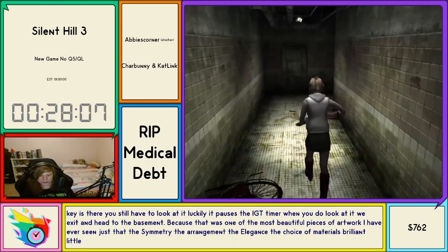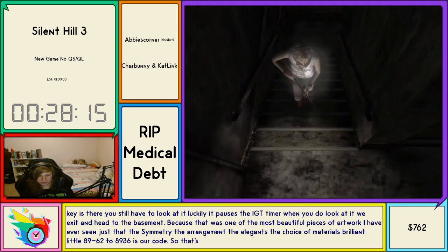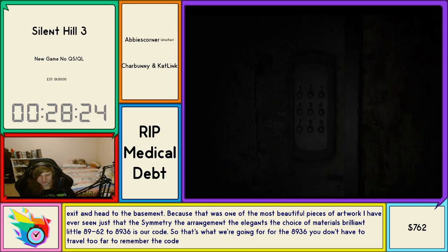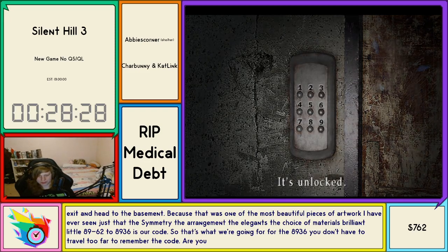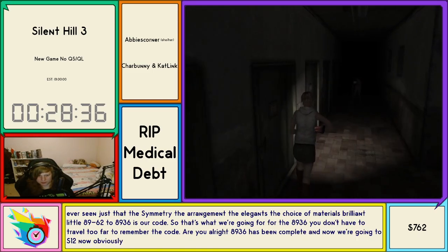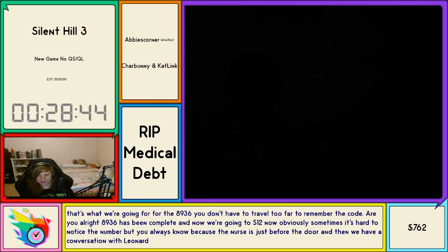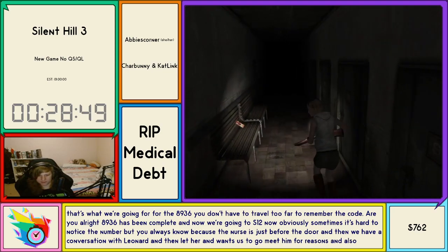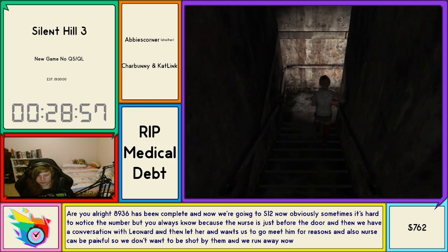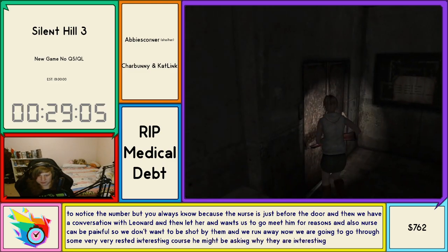Our code is 8936. Thankfully you don't have to travel too far to remember the code because it's right here. 8936 has been completed. Now we're going to S12. Sometimes it's hard to notice the numbers but you'll always know because the nurse is just before the door. We have a conversation with Leonard and then Leonard wants us to come meet him. Gun nurses can be painful so we don't want to be shot by them. We run away. Now we're going through some very rusted but interesting corridors.